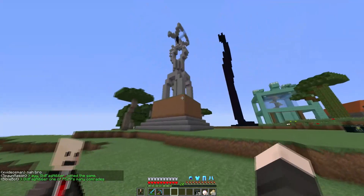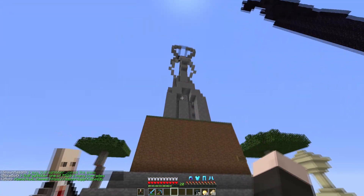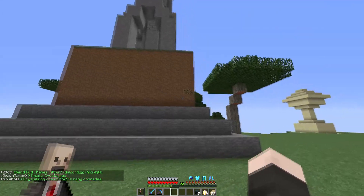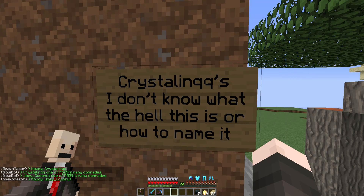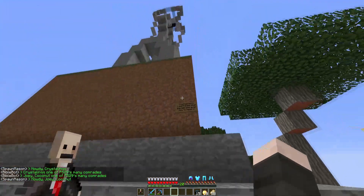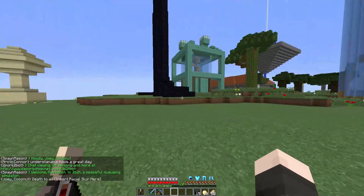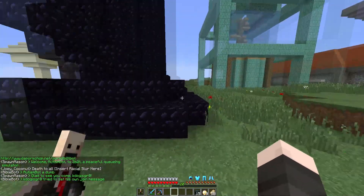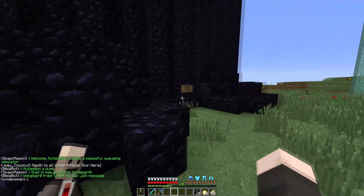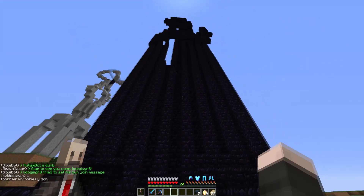Got a couple statues to take a look at on this plot. There's this giant dirt pile with this weird structure. Let's go check out the sign — it's by Crystal Link. He says he doesn't know what the hell this is or how to name it, and I'd have to agree with him — that's kind of a weird build, just kind of threw a bunch of things together, but hey, I think it kind of worked out. This is another one that Crystal Link was working on, but unfortunately he ran out of obsidian.